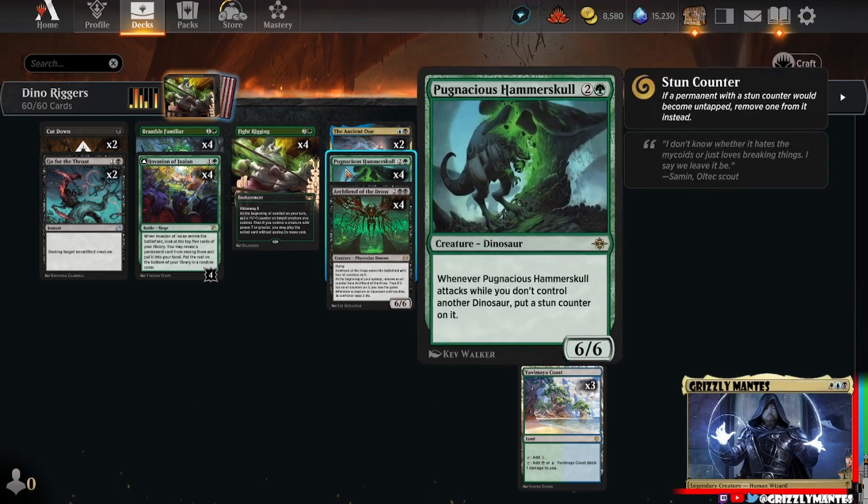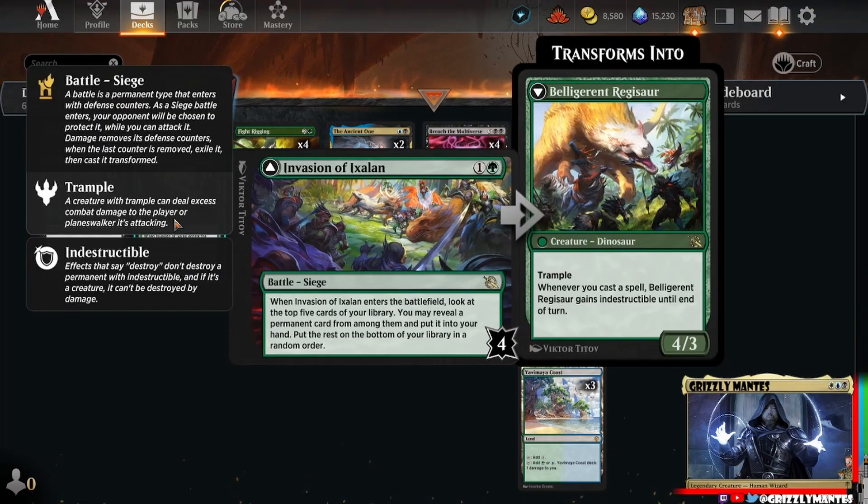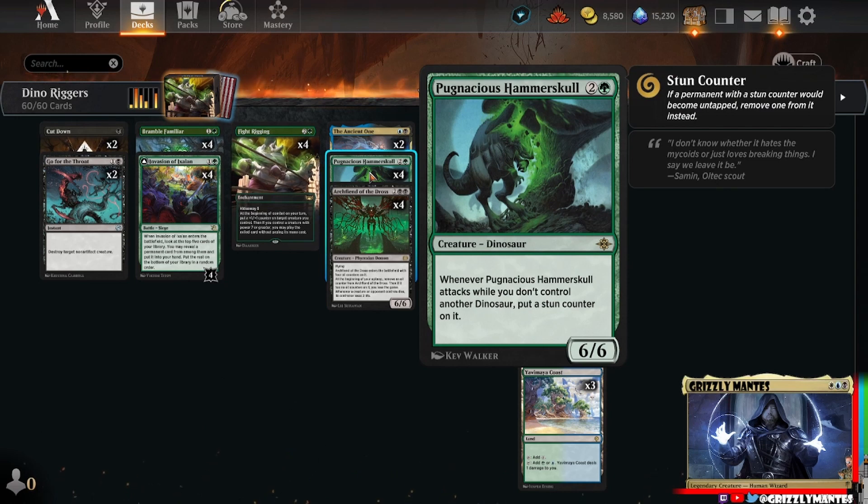We've got a couple new additions to make this work. Number one: Pugnacious Hammerskull, a six-six for three. Quite the bargain! Of course, whenever he attacks and you don't control another Dino, he gets a stun counter - a little bit of a downside. Our Dinos are limited to Hammerskull and Belligerent Ridgestar, but we're not here to attack. We've got the Ancient One for that. Hammerskull is kind of replacing the Shakedown Heavy slot - it's a six-six for three, who's gonna complain? It can attack every other turn, and stun counters aren't that big of a deal.